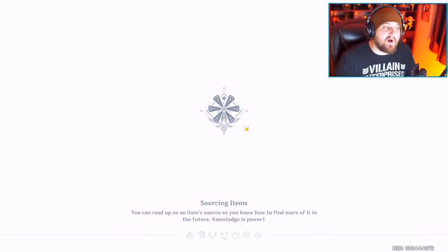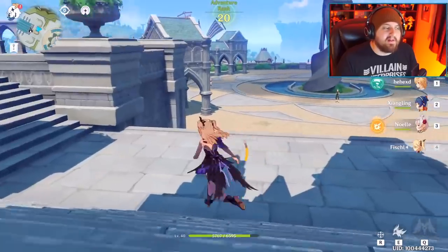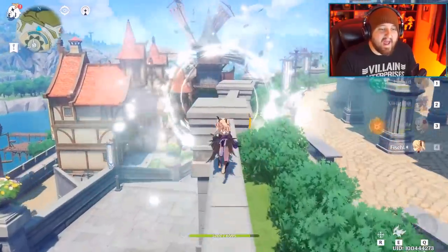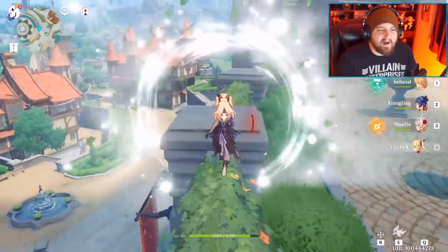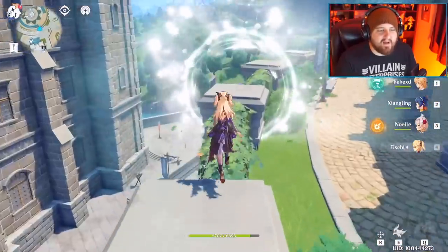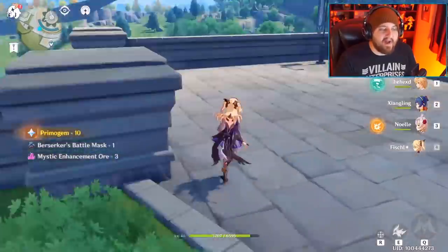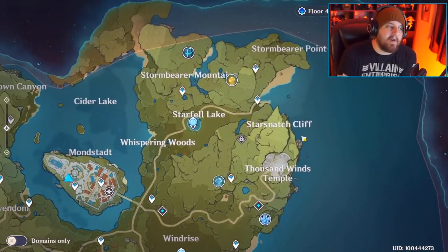My chat on Twitch told me about this one. After leaving the chapel, head down the stairs and run over to a small object that has a sparkle on it. Run into it and a mini-event will start. Run along the path — hug the middle, or if you're worried, hug the right side over the left so you don't fall and have to restart. Complete it and you get another luxurious chest: 30 adventure rank EXP, a Berserker's Battlemaster, and some nice three-star items plus crystals.